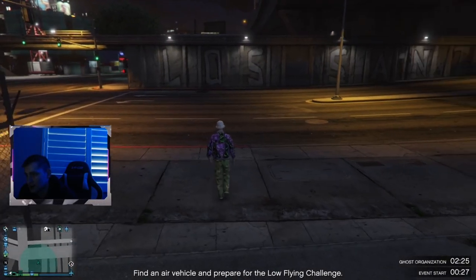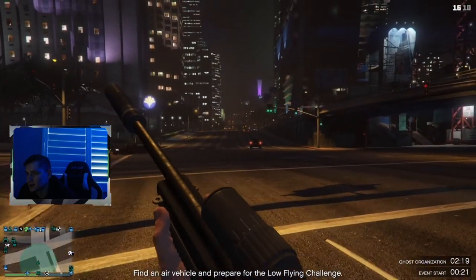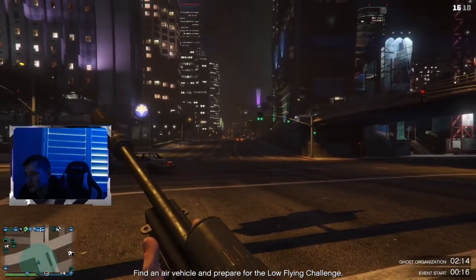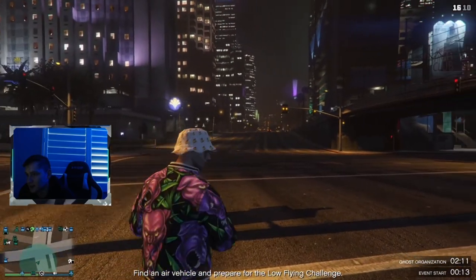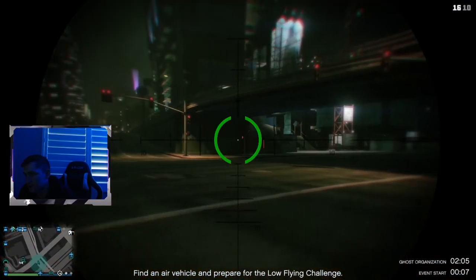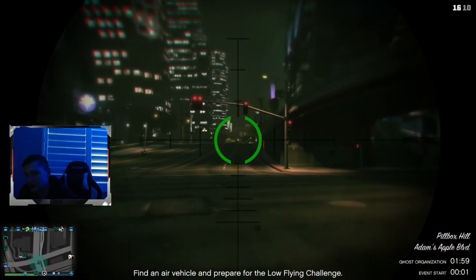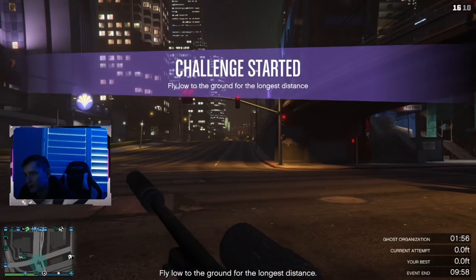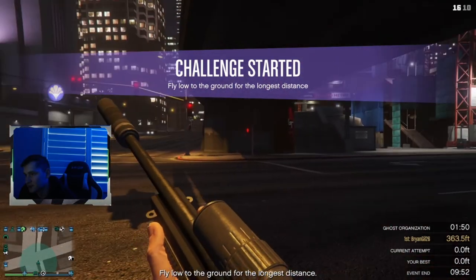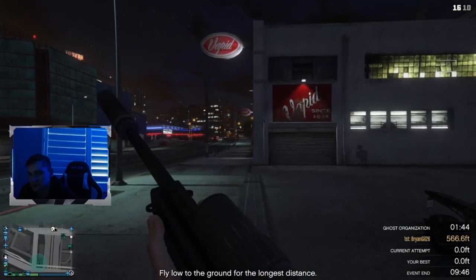The last point is first person view. A lot of people when fighting will strafe left and right, but in first person view you can do that much faster. In third person your strafing is much slower, but in first person it's a lot faster and more steady. So if you're in a sniping or strafing battle, go into first person view — you'll have a slight advantage when it comes to shooting and the controls are more responsive.